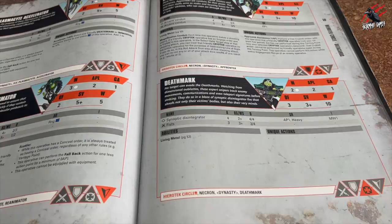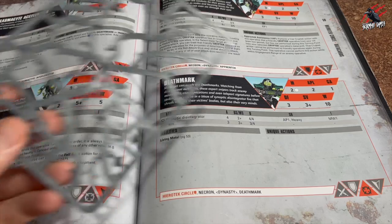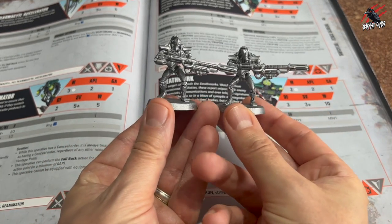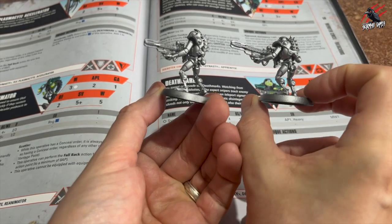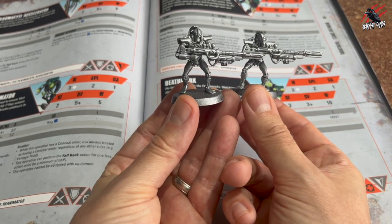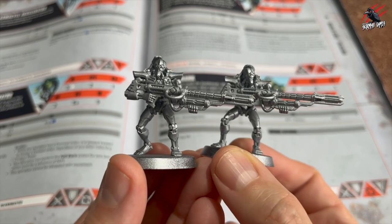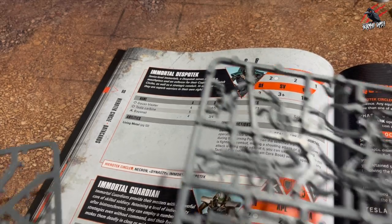Now on to the Deathmarks. From this set I would choose to build two, taking them from the double sprue — but I do have five already built from the Imperium magazine, so I've got five if I want them. You'll also have a few heads on that small sprue. I would probably build two from this set. I really like their synaptic disintegrator — four shots hitting on twos, AP1, heavy, Mortal Wound 1. It really appeals to my style of play and I think these will be great to give some cover to the other models and also get some buffs maybe from the Plasmasite Accelerator. They're probably my favourite Necron models because they're kind of snipers, and I like snipers in any game.